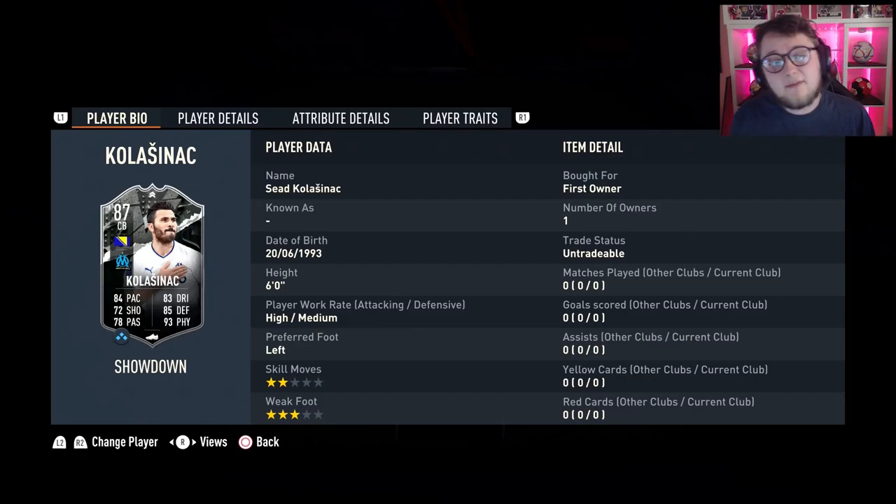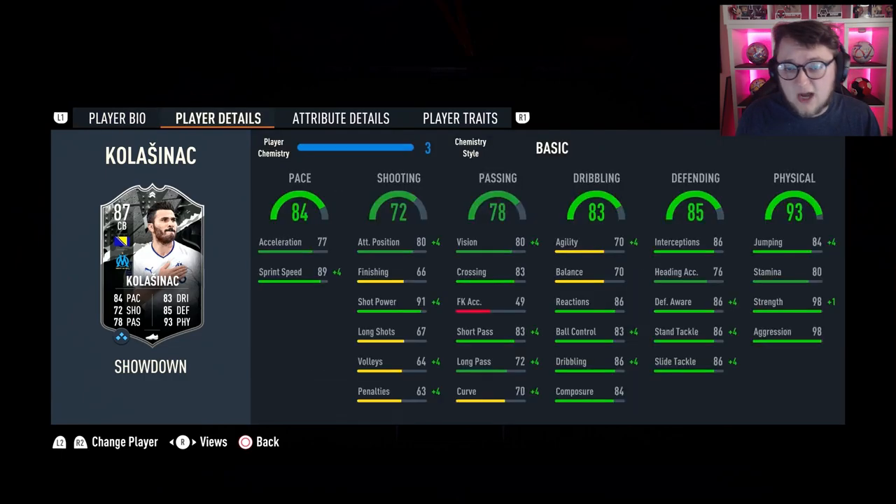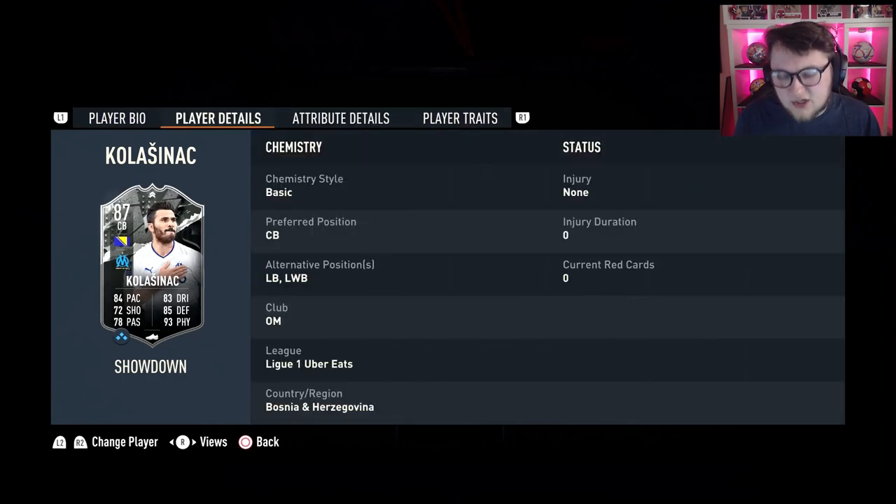Seko Kolasinac is the showdown player for Marseille, and this card looks brilliant. 84 for pace, 83 for dribbling, shooting is okay, he's got okay passing too, 85 defending and 93 physical. He's 6 foot, high-medium work rates, left footed, 2 star skills and a 3 star weak foot. He's got no traits, but it's only going to cost you an 85 rated squad. He can also play left back as well if you need that for chemistry.